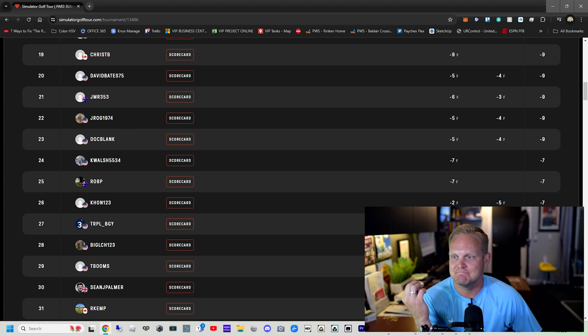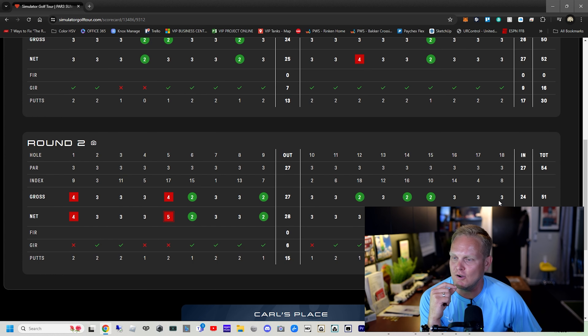Had a good time — almost had that chip in on the last hole. Thanks again for watching. Par three tour on simgolftour.com. Had a lot of fun. Top 30, still nowhere near the leaders, but it's been a while since I played online — really enjoy it. I've got a couple of cool videos coming out: one comparing the Rapsodo to the GC Hawk made by Foresight, $700 versus $14,000. And I've got a few others highlighting how Rapsodo can be used outdoors — some fun things you can do out on the range in the summer months when you're not stuck in your indoor setup. Thanks again for watching and we'll see you guys in the next video.